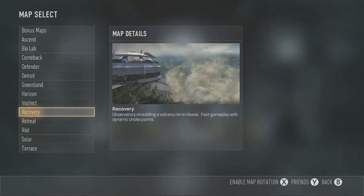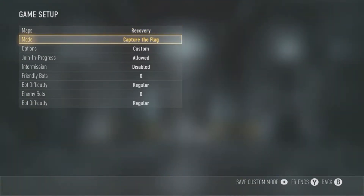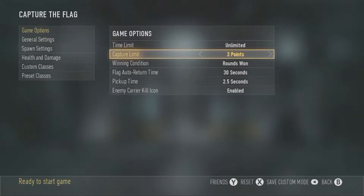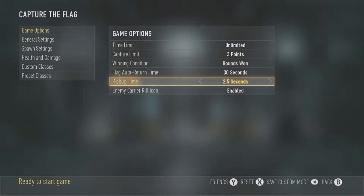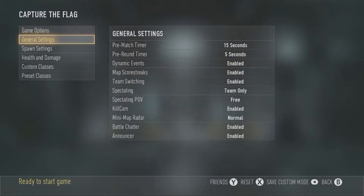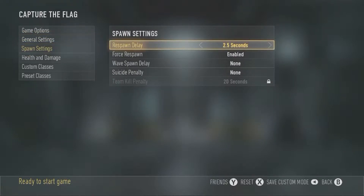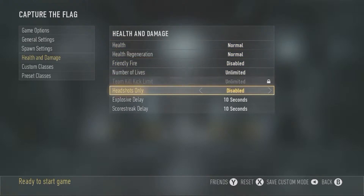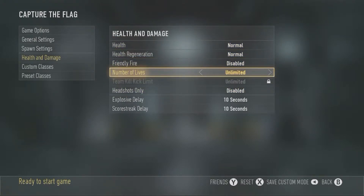So what you want to do, you want to come to a game setup. You can go on whatever map you want. You want to make sure the mode is Capture the Flag. Go to Options, Game Options, make sure the time limit is Unlimited, and you can make the capture limit unlimited too — it doesn't matter. Make sure the pickup time is at 2.5 seconds. Then come to Health and Damage, and make sure that number of lives is also Unlimited.